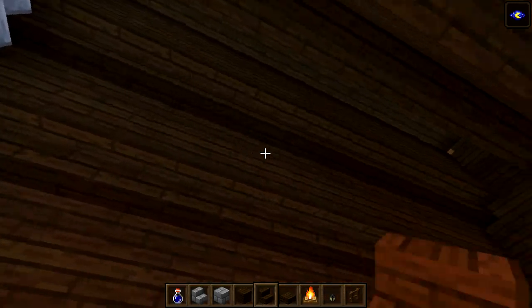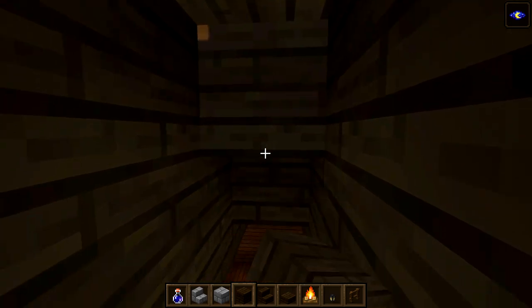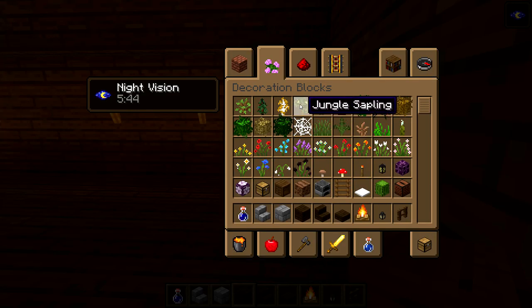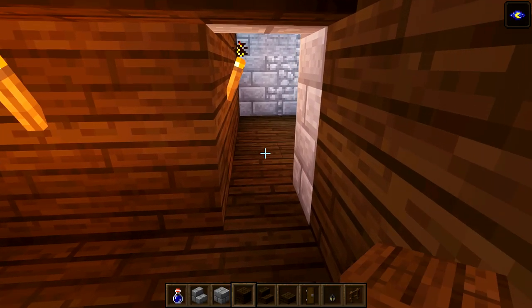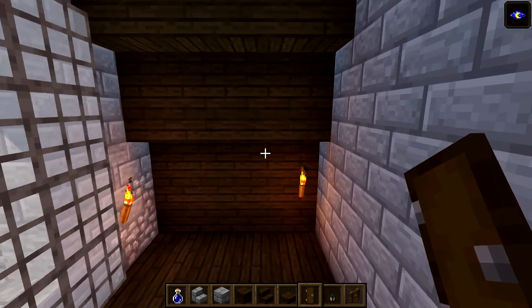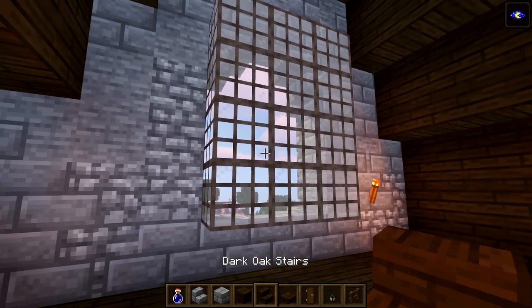That's looking pretty good. The ceiling looks like it needs to come down, so in the center here we're going to come down by two blocks just to lower that center piece of the ceiling - that looks much better. Now let's get a dark oak door and put it in here. That'll section this area off - this is going to be a little storage room.